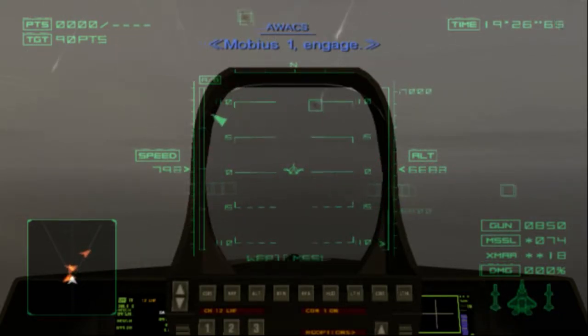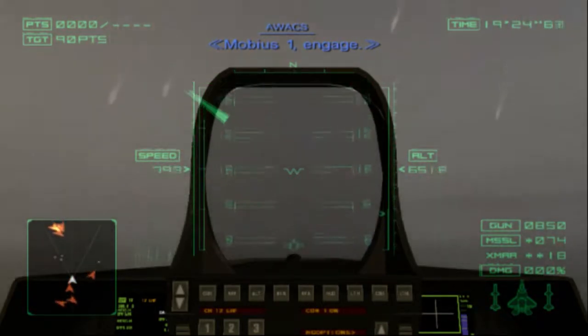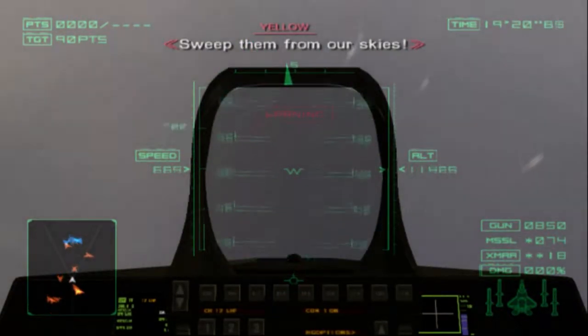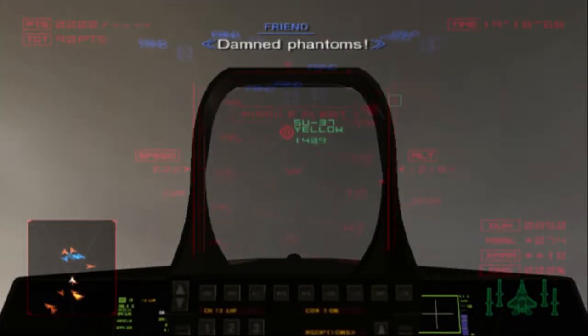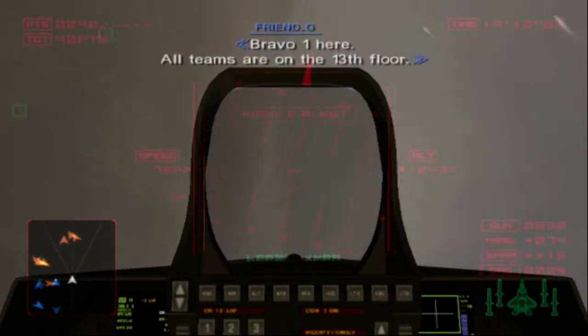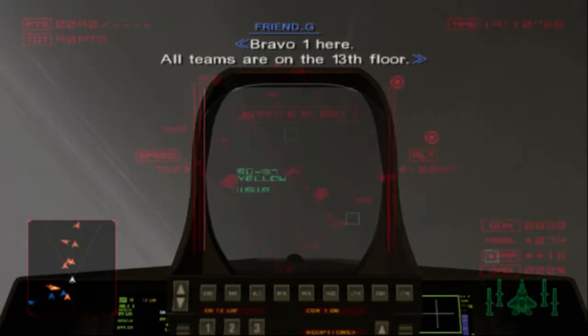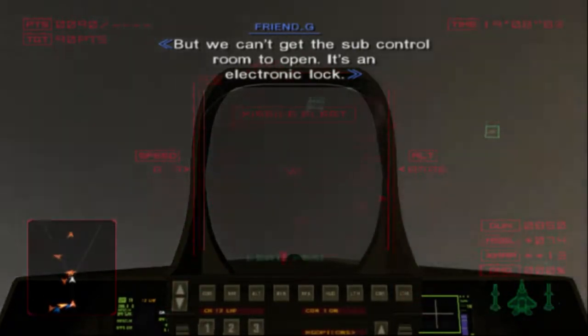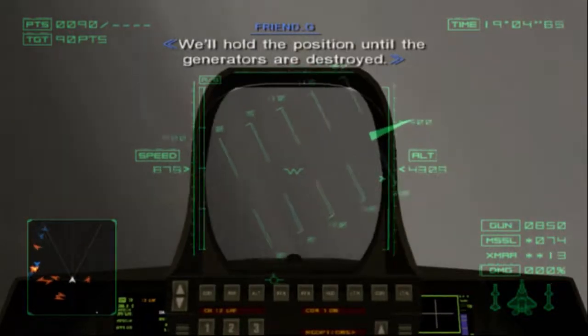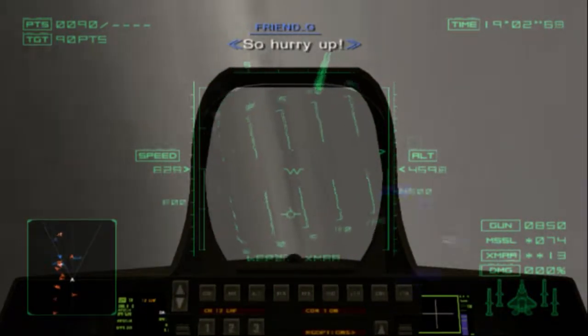Mobius 1, engage. We can't get the sub-control route — it's an electronic lock. Hold position until the generators are destroyed. So hurry up.